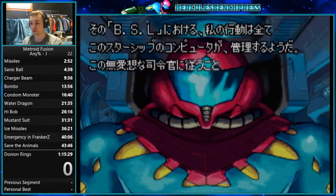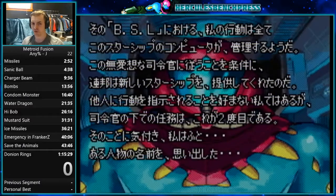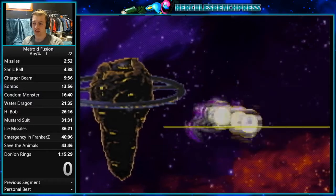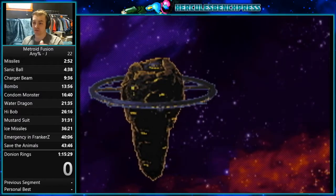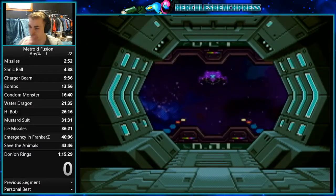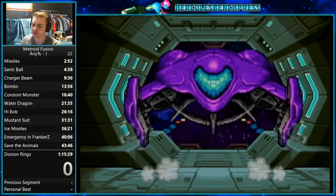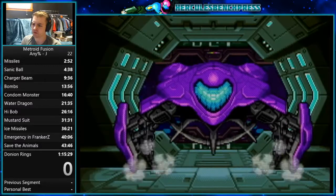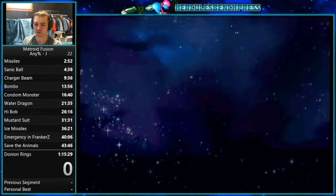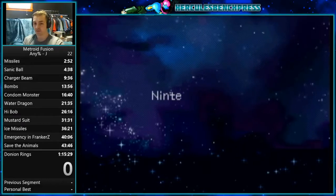The 0-0 file will be the one that you start every single run from. Runs will be rejected from the leaderboard if you go through the first Adam text and then save — the first bit of text is included in the run. Right here, I'm just going to soft reset the console using A, B, start, and select — you'll see it go black, and when I release, it will load up again.